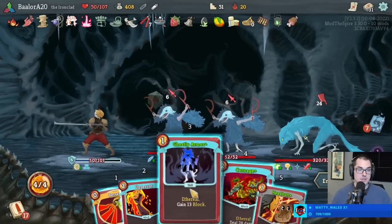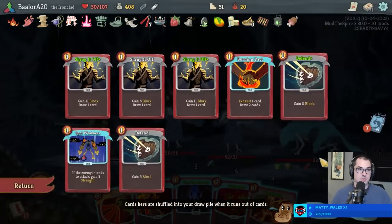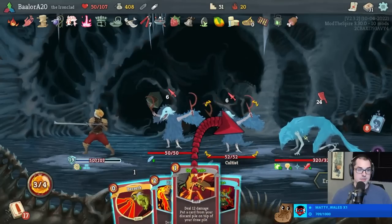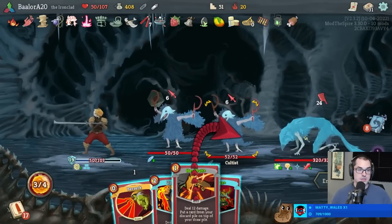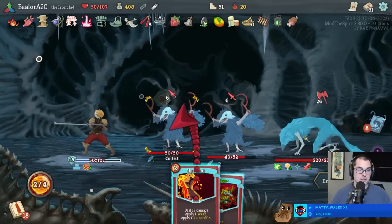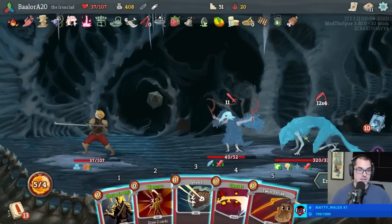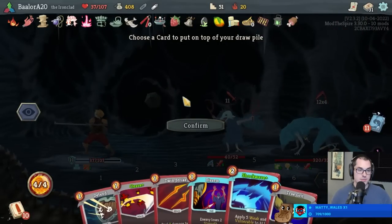Go Ghostly, Headbutt, then Berserk, Uppercut, Carnage. Put the Shrug+ on top - that'll just kill one of them anyway. This would be 42 plus 13 - yes. Definitely take some. Next turn could be really scary though - actually, if we dead draw, we're just gonna die. I don't think that's gonna happen though. That helps. Okay, we're not dead - we are definitely injured though.